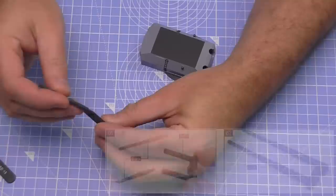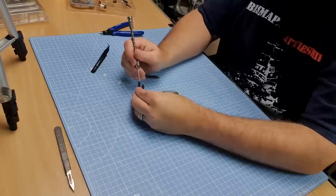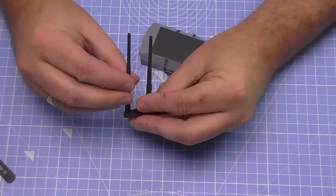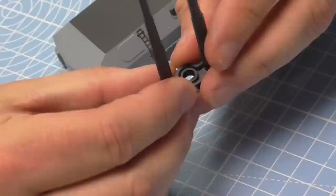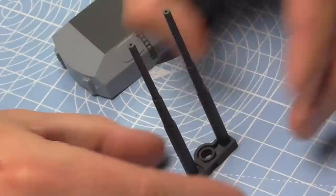Now we're going to take the gun barrels and put those into the base. We need to glue them in on each side. The most important thing when you've got them in is to ensure they're perfectly straight - I'm looking at that now and holding it in place until the glue sets, so they look just like that. It's going to be impossible to change them afterwards if one is angled compared to the other.